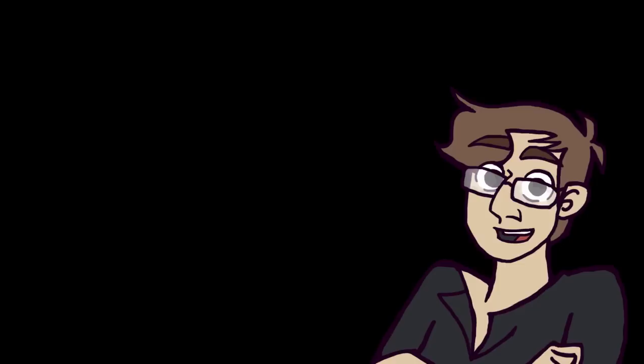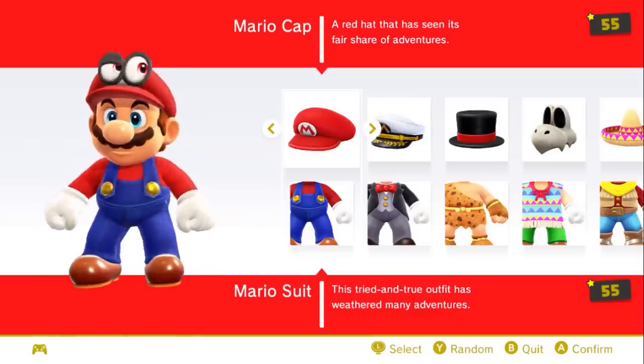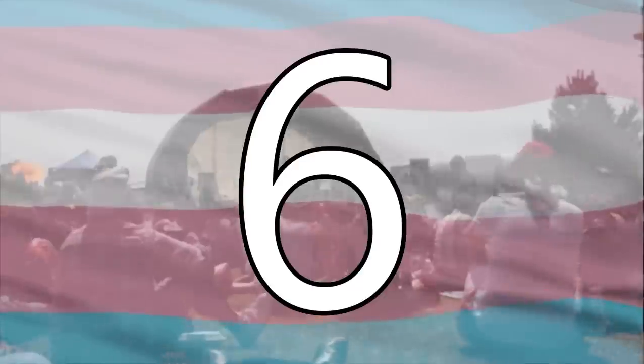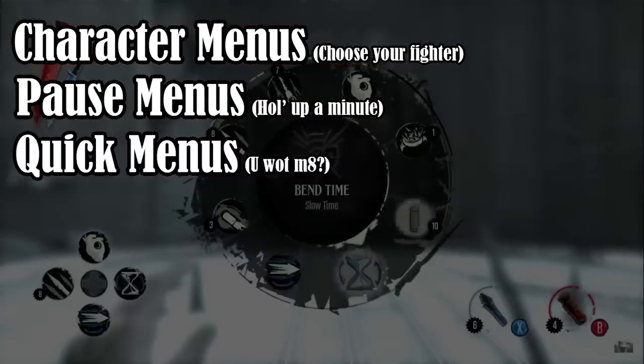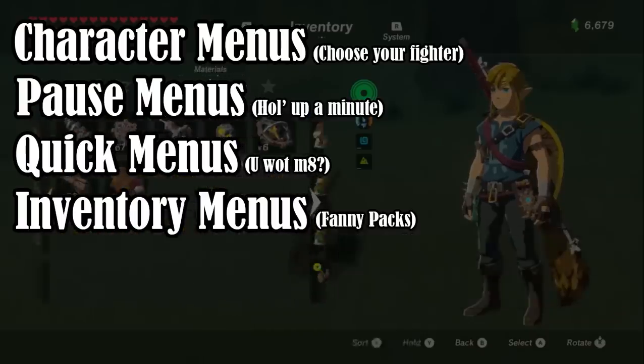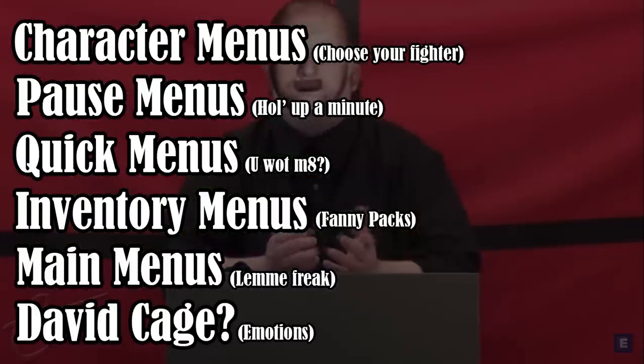But not unlike my childhood traumas, menu screens come in a wide variety. There are as many different types of menus as there are genders — six. Those genders are character menus, pause menus, quick menus, inventory menus, main menus, and maybe I'll talk a little bit about David Cage — who knows?